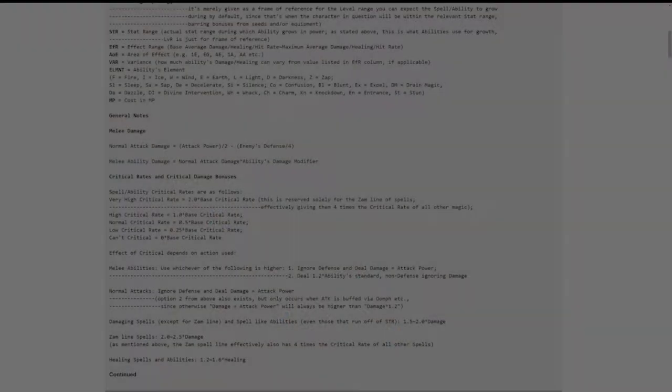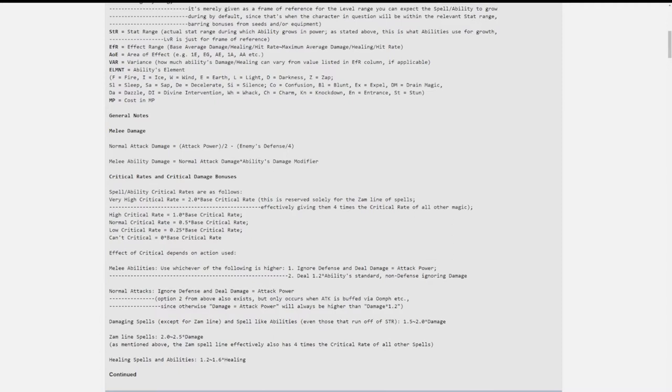So I looked up some of Dragon Quest's stats and damage formulas to get a little more context, and I discovered that there's a lot I didn't know. Like, deftness governs running away and not agility, or that when you do a normal attack, all enemy defenses are divided by 4 and then subtracted from your attack bonus divided by 2, which is then multiplied by a random number to determine the damage that you deal.